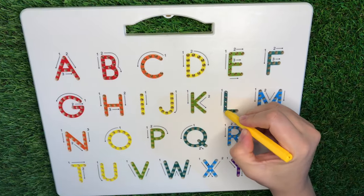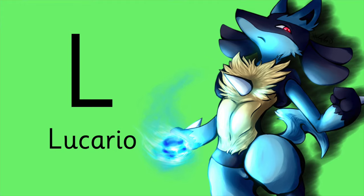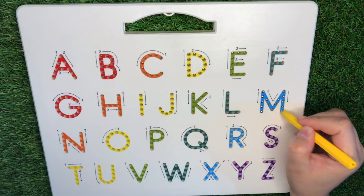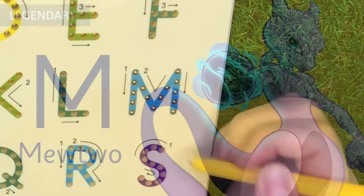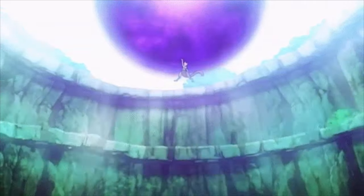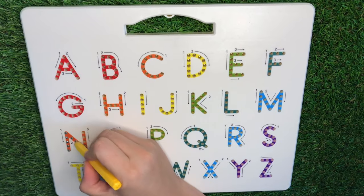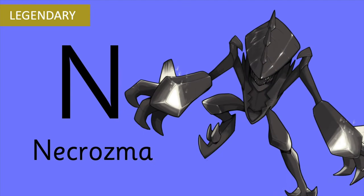K is for Lucario. Letter M is for a Legendary Pokémon, Necrozma, also a Legendary Pokémon.